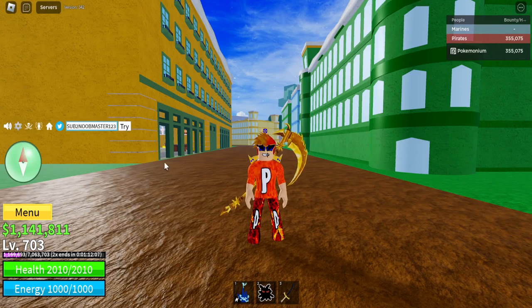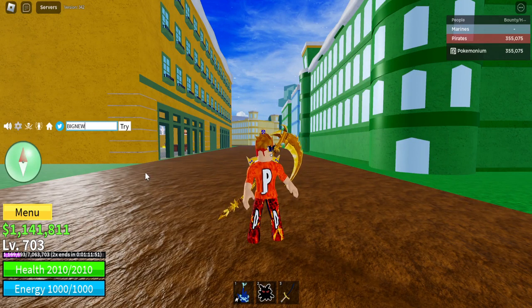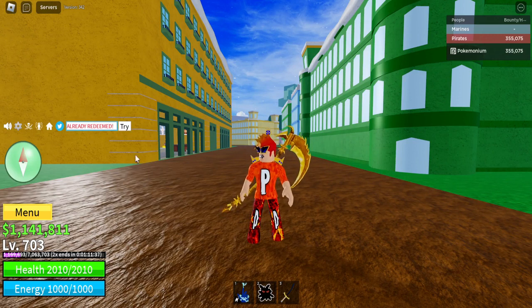We have code 'sub to uncle kazaru' — all capital letters, and that is a number two — already redeemed. We have code 'big news' — all capital letters — already redeemed. Then 'sub to official newbie' — only capitalize the S, the O, and the N — already redeemed.